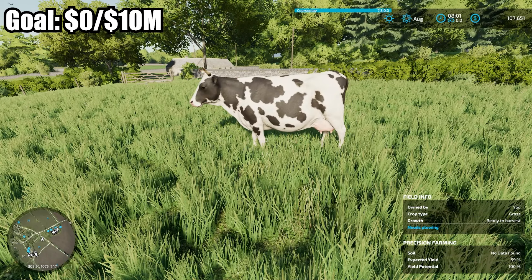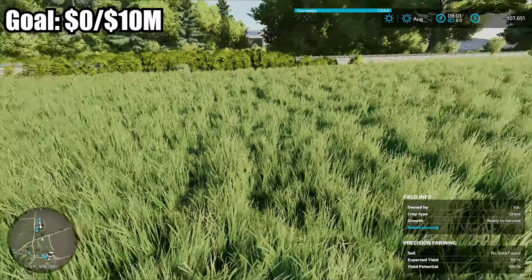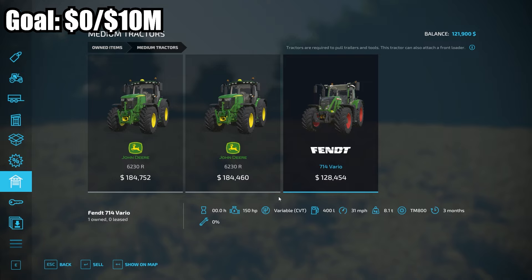Let's see what fields we have that we can go ahead and mow. Where I'm standing right now is actually a field, so I could mow it up. This is the mower the map gives me — I don't know if I'm going to go with that, let's go ahead and sell it. The tractors I have are two John Deere 6230Rs, both 280 horsepower, and then a Fendt at 150 horsepower. Let's see what kind of mower I can get with that type of horsepower. This is the mower I want — $151,800, we don't have that type of money, but I'm going to go ahead and lease it. There's a front piece that goes with it for $17,300 — I'll go ahead and buy that.